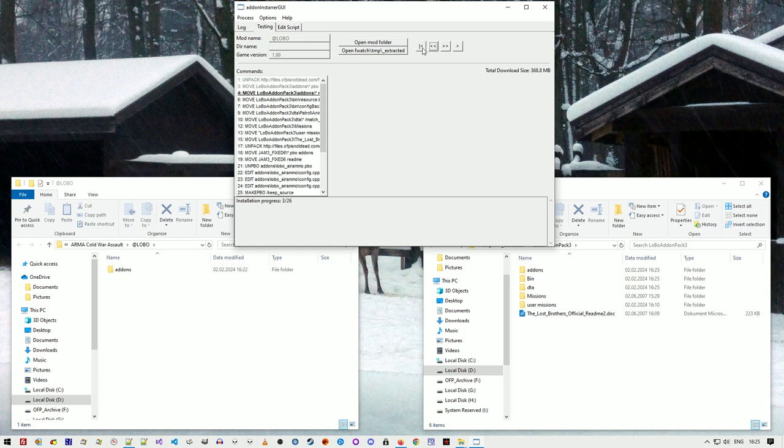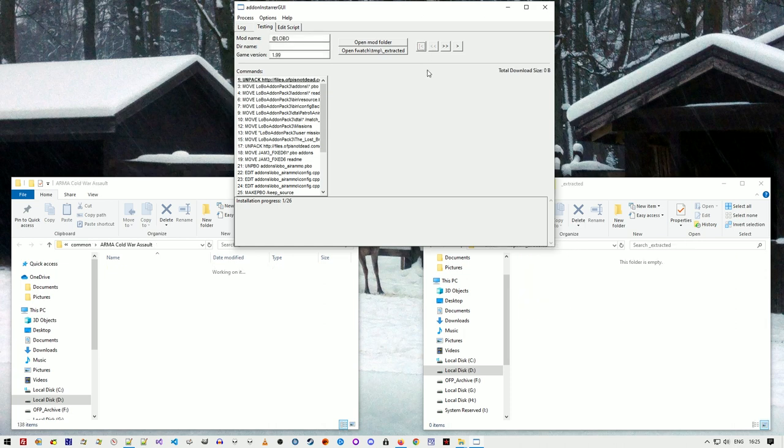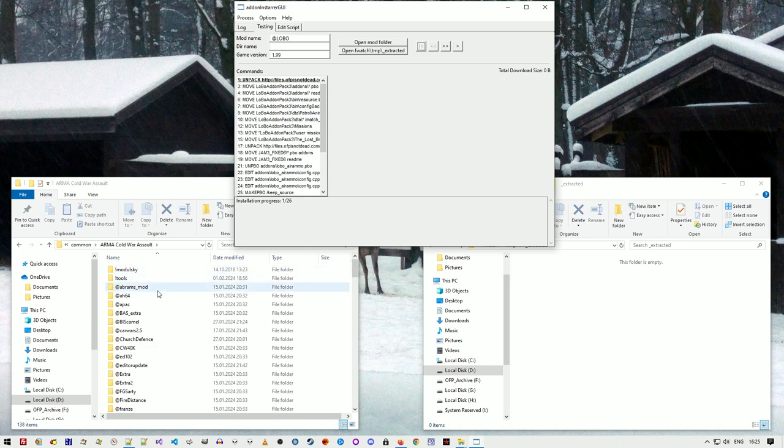This button reverts everything to the beginning — at the start, the mod folder doesn't exist yet, so it goes back to the game directory. There are also buttons to open folders. Then there's the mod name field, which determines where the mod is installed. It's also important for the move command and for auto installation.